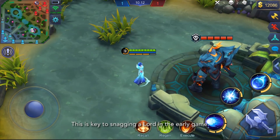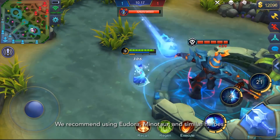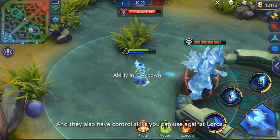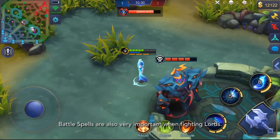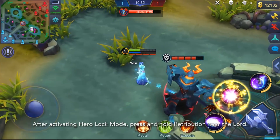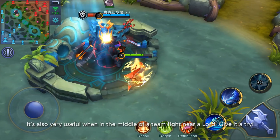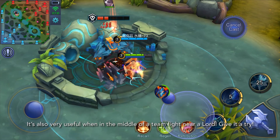This is the key to snagging a Lorde in the early game. We recommend using Adora, Minotaur, and similar heroes. These heroes are quite strong in the current version and also have control skills you can use against Lorde. Battle spells are also very important when fighting Lorde, and with the new version, new features come into play. After activating Hero Lock mode, press and hold the button near the Lorde. This spell is the best for Lorde and Turtles, and it's also very useful in the middle of a teamfight near a Lorde. Give it a try!